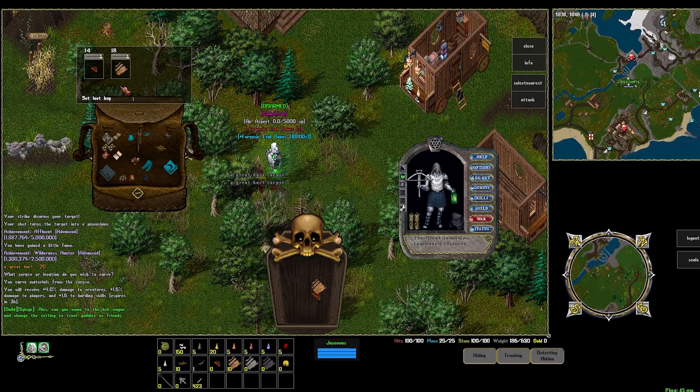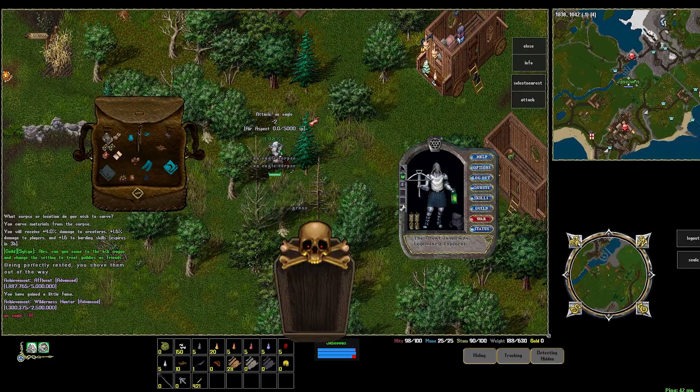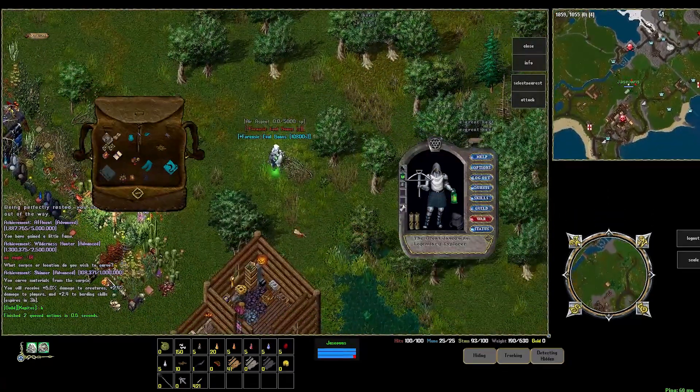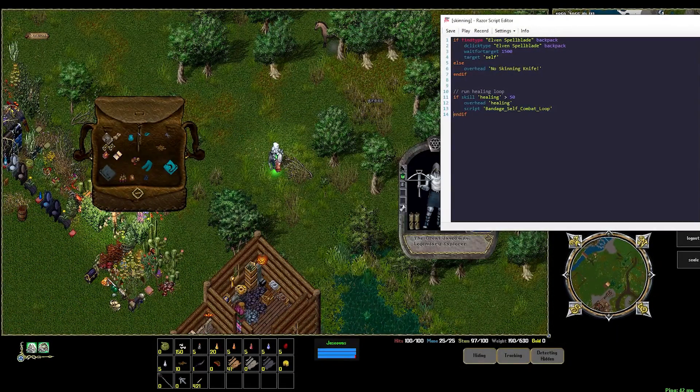And there we go, 18. If you are working on cooking, grab the meat. If not, you don't really need the meat — that's just extra weight. Totally up to what you're doing on your character. But going back to the script and why this is awesome: it basically targets yourself and loops anything around us, or it will repeat a skinning knife.